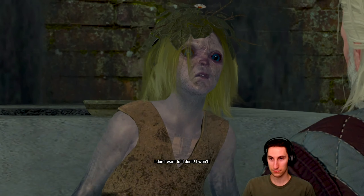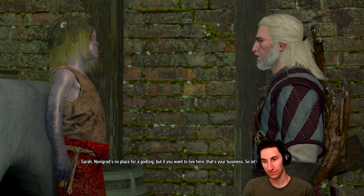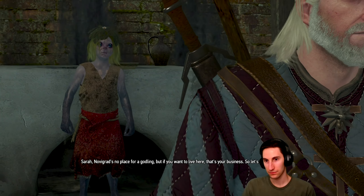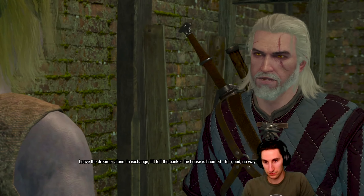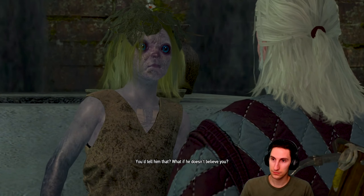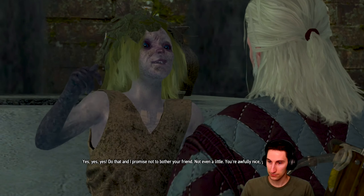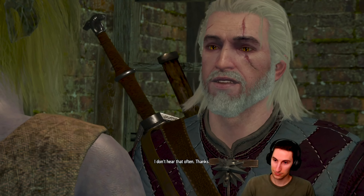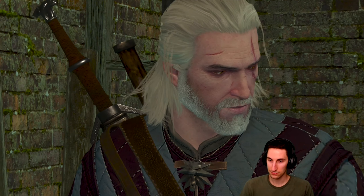A bigwig from the bank came and bought it — I don't like bankers, especially not to live with. So I decided to give him a scare. He paid a lot for this house and won't give it up easily, which is why you need to find another home. I don't want to! I don't! I won't! I'll throw you out then. Sarah, Novigrad's no place for a godling. But if you want to live here, let's make a deal — leave the dreamer alone. In exchange, I'll tell the banker the house is haunted for good, no way to lift the curse. What if he doesn't believe you?